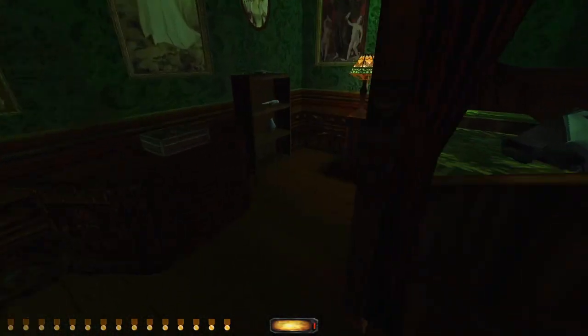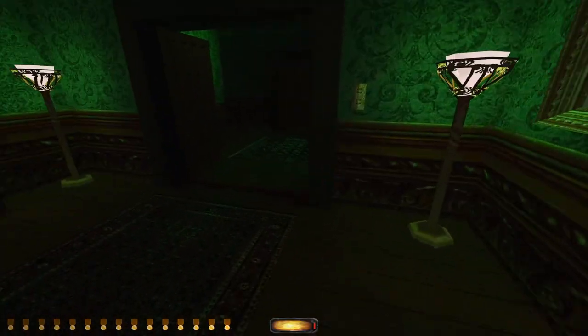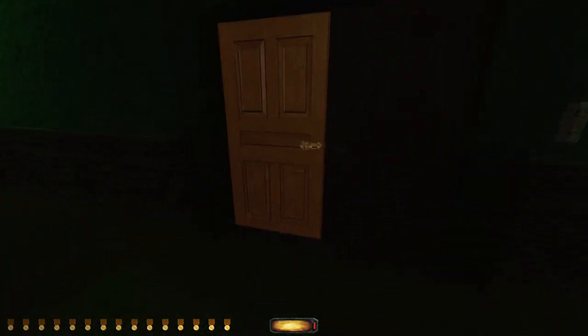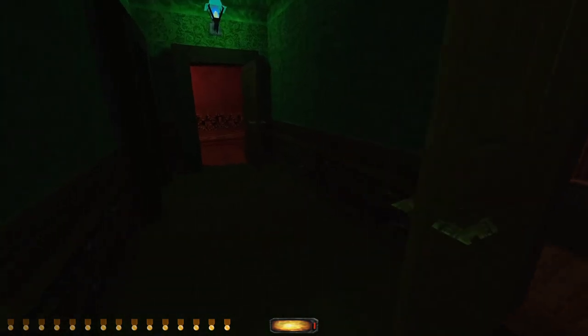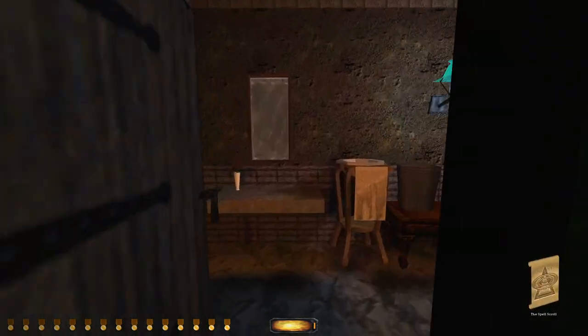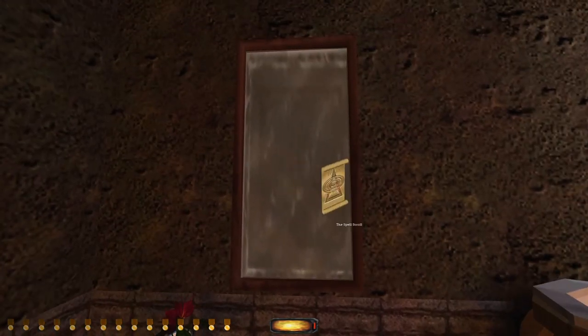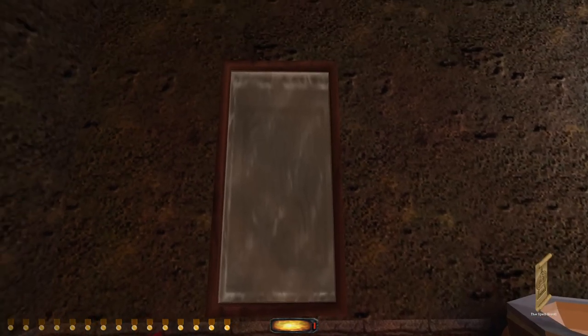There must be instructions on this thing somewhere — oh yes, there were. Activate the mirror just by using the scroll, acting the spell in front of the mirror. Okay, so we found the mirror — I can't remember now where it was. It's not this mirror — I mean we can pretend, but it won't work.